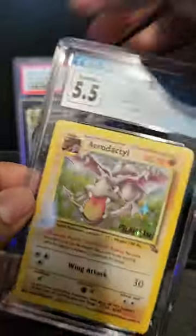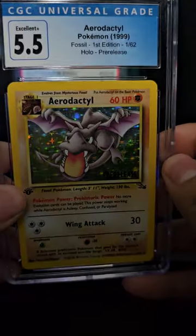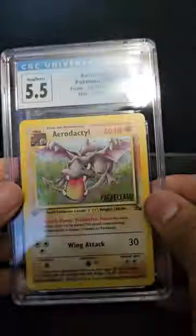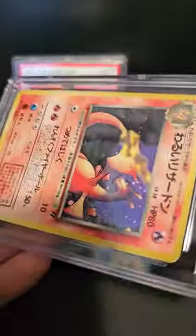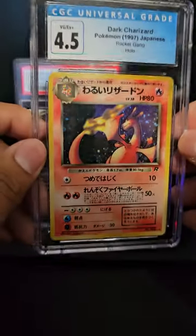We got an Aerodactyl First Edition Pre-Release stamp - anybody like that? And then we got a Dark Charizard. Let's see what it graded - a 4.5, that's pretty rough.